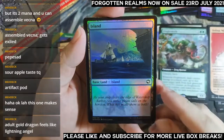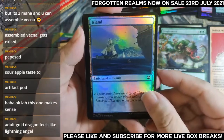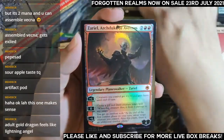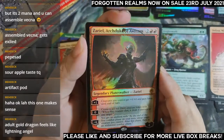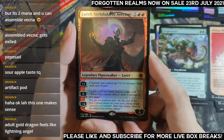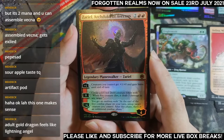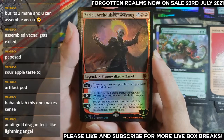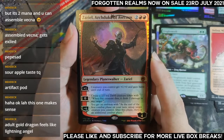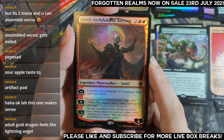Island. The flavor text reads: 'As your ship clears the edge of Waterdeep harbor, you notice pirates' sails on the horizon — what has made them so bold?' Oh there we go — finally! A foil mythic — Zariel! Regular foil Zariel. Creatures you control get plus-one plus-zero and haste, or make a 1/1 devil, or minus-six: at the end of your first combat phase your turn untap target creature and you can attack after that with an additional combat phase. Every turn you get an extra combat phase — not hard to get at all.